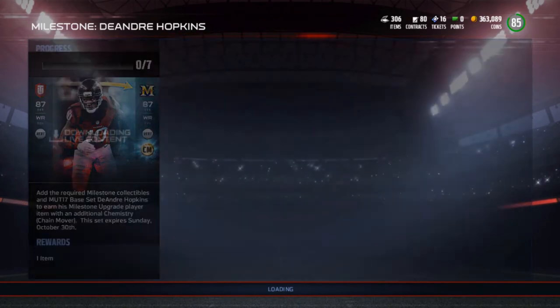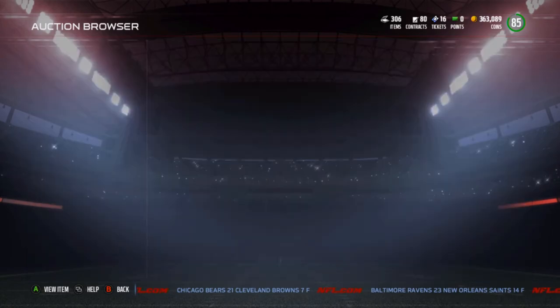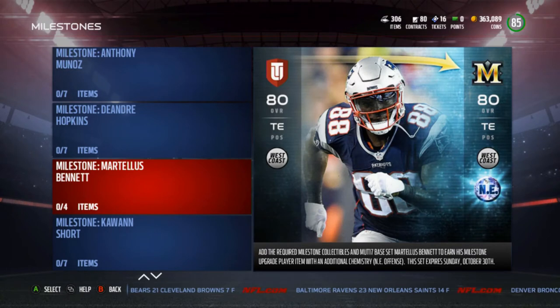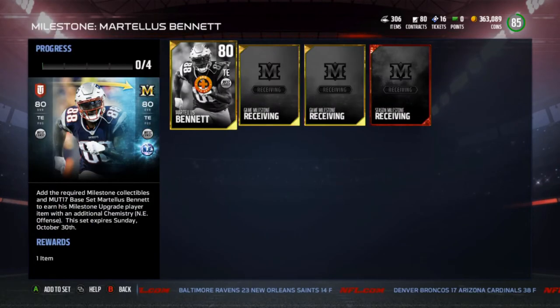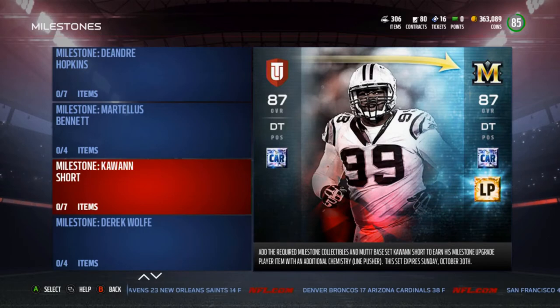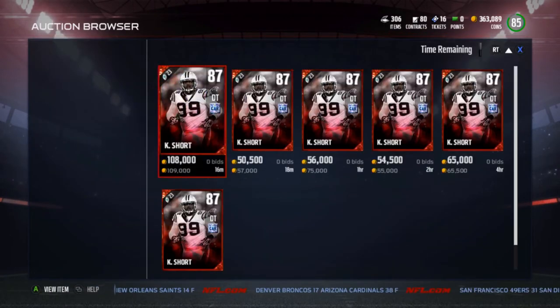Next is DeAndre Hopkins — he gets the additional chemistry Chain Mover. He went up to 80k; he was around 50k before. I do have one of these players that I'm thinking about doing, which is Martellus Bennett. He gains the additional chemistry New England Offense. It's pretty cheap to do his set so I'll probably end up doing Martellus Bennett — why not.